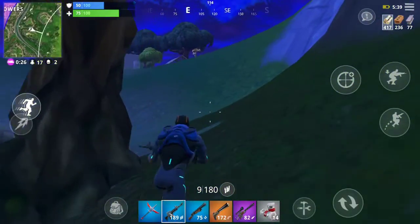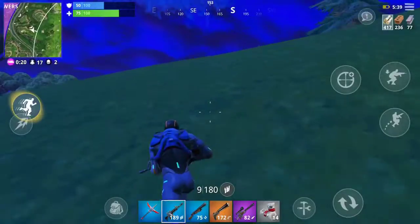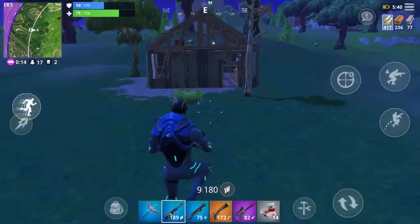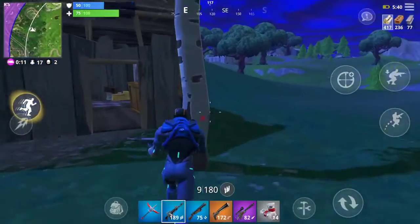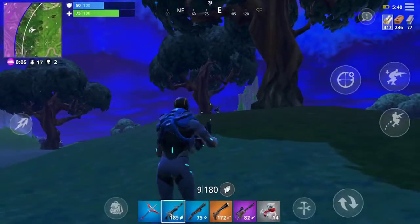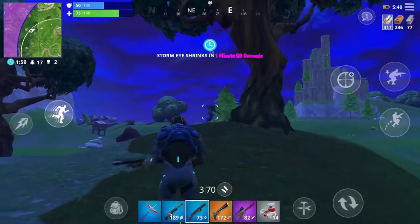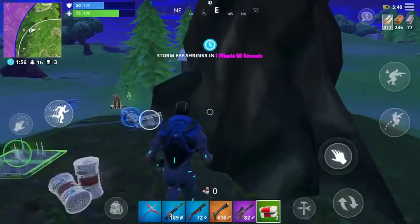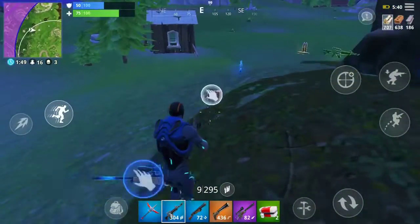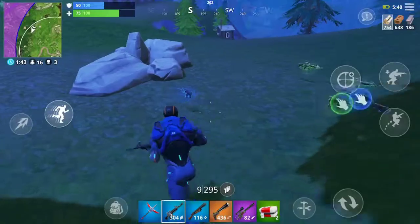The storm's only getting past Tilted right now. I don't see anybody over here. Let's go over to this house right over here. Looks like it's been raided because there's an open chest. Yeah, people have definitely been here. Oh, they're shooting right over there — oh, I see him! I'm gonna go hit him with the shotgun. There we go! Med kit for the bandages. Nothing I want — more shotgun ammo. Okay, nothing down here.